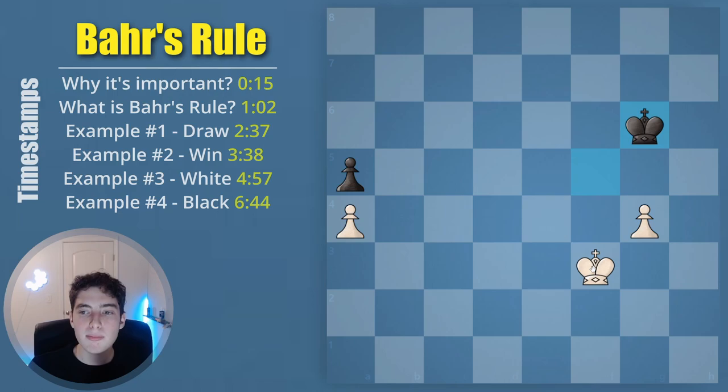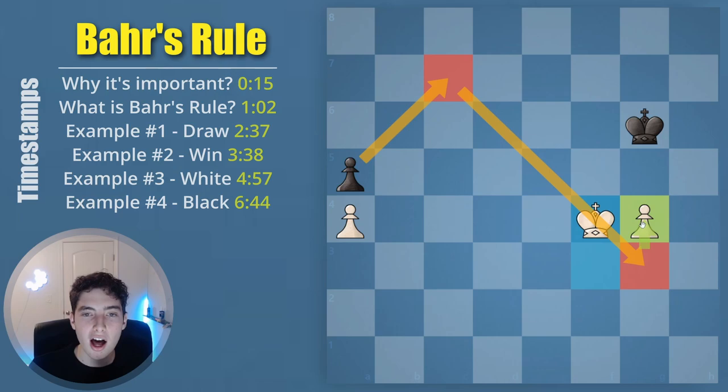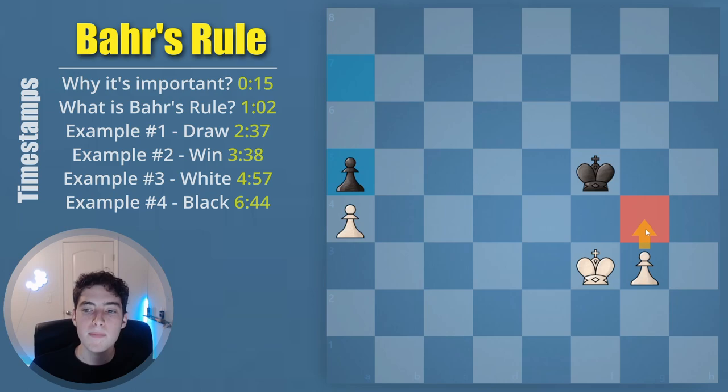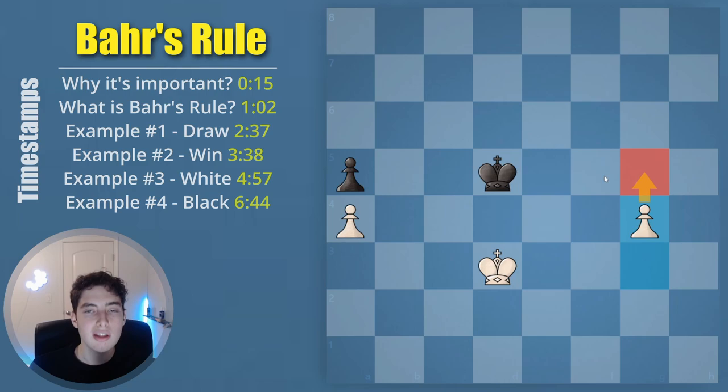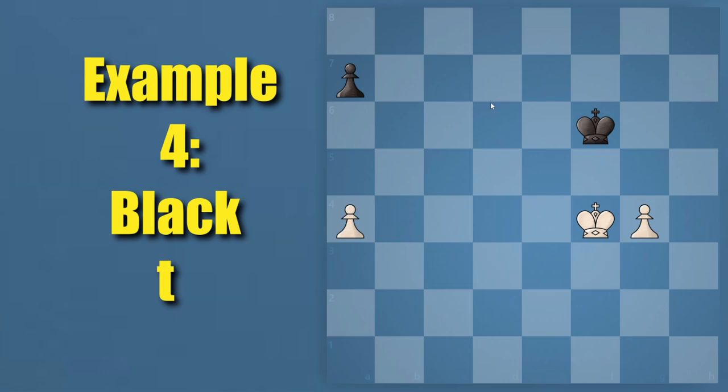One huge mistake players make in a position like this is they just start to push aimlessly, trying to make progress — but you've actually ruined all your chances. By pushing the pawn one file up, you've made the pawn cross the line, and now this is a draw. So don't just randomly push your pawns — leave the pawn where it is and use your king. If the king tries to stop you from coming towards this pawn, you can continue distracting it, but eventually pushing is the right option once your king has made progress and regained that tempo.